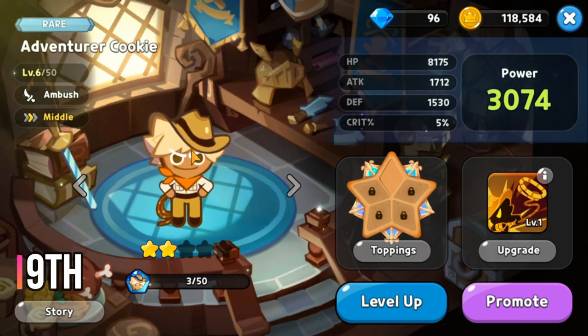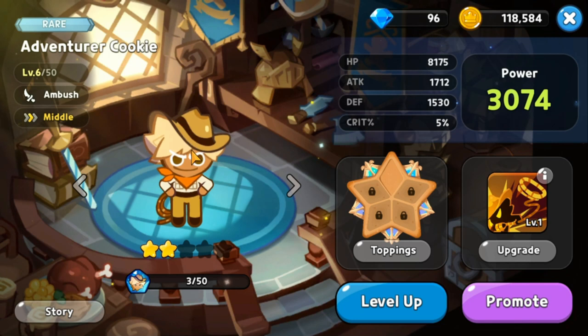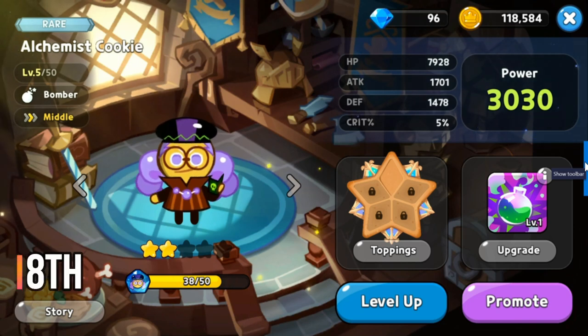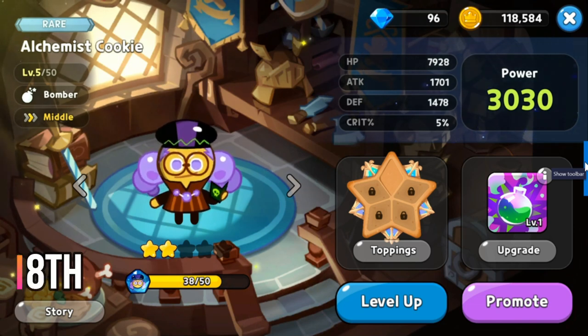At rank 9 for middle cookies we have Adventure Cookie, a rare ambush class. His skill Rope Master has a 12 second cooldown — he appears behind the fastest enemy, attacks them, and shackles them for four seconds so they cannot move, with damage dealt at 410 percent.